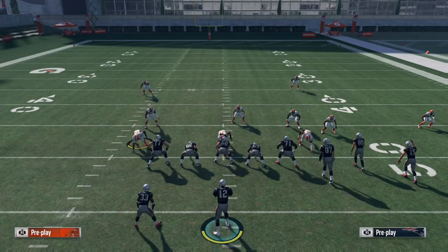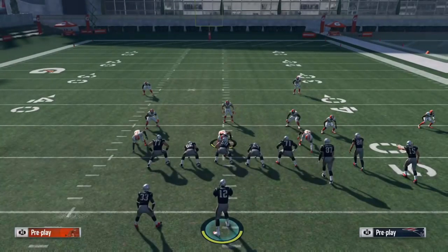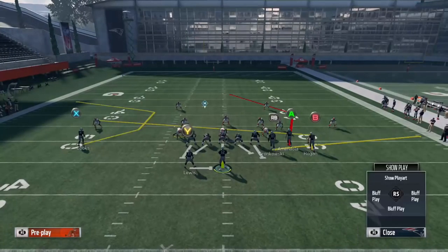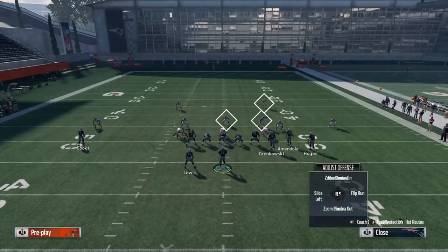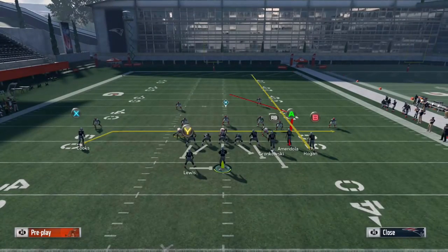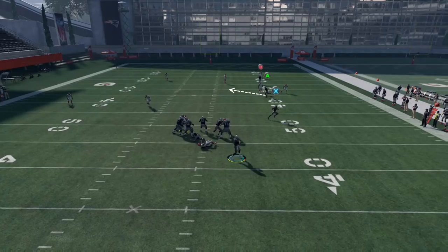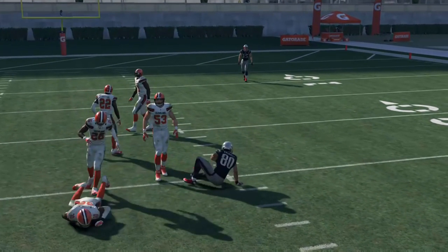Number two is a post drag combo. Out of PA post from gun bunch, the setup is max protect, fade the far right receiver, and drag the left one. What you'll see is the fade route on the right gets triple covered — the deep safety in the right half, the deep linebacker dropping back, and the vertical hook on that side all converge on him in man-to-man coverage. That opens up not only the post route but also the drag. Your opponent has to pick one to user: if they user the post, you throw the drag; if they user the drag, you throw the post. It's a simple two-man read and your opponent has to pick one.